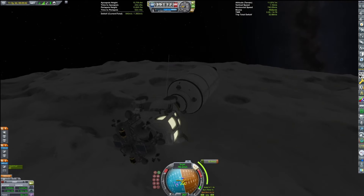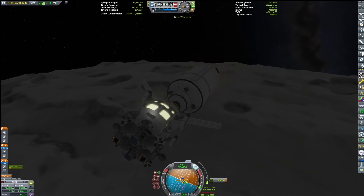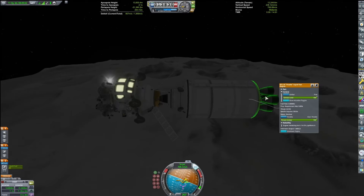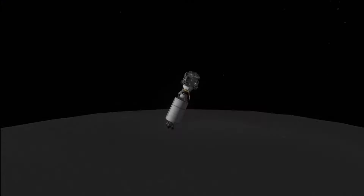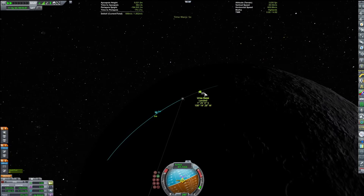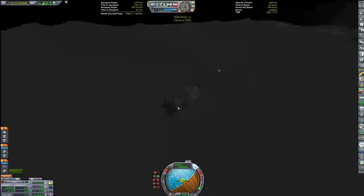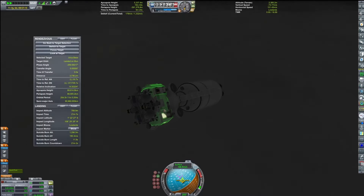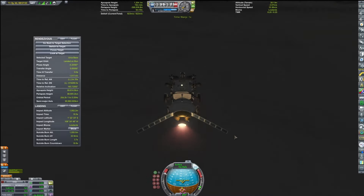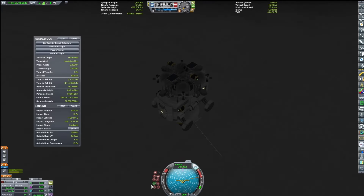Now we need to land near the surface base. For a precise landing, all I did was make a quick save and then tried various different approach attempts to see what worked and what didn't, trying to get as close as possible. I don't have any real strategy other than trying to keep your ascending node or descending node directly above the target, because that seemed to work for me. If you're trying to do this yourself, I wish you luck - there's definitely a better tutorial out there.